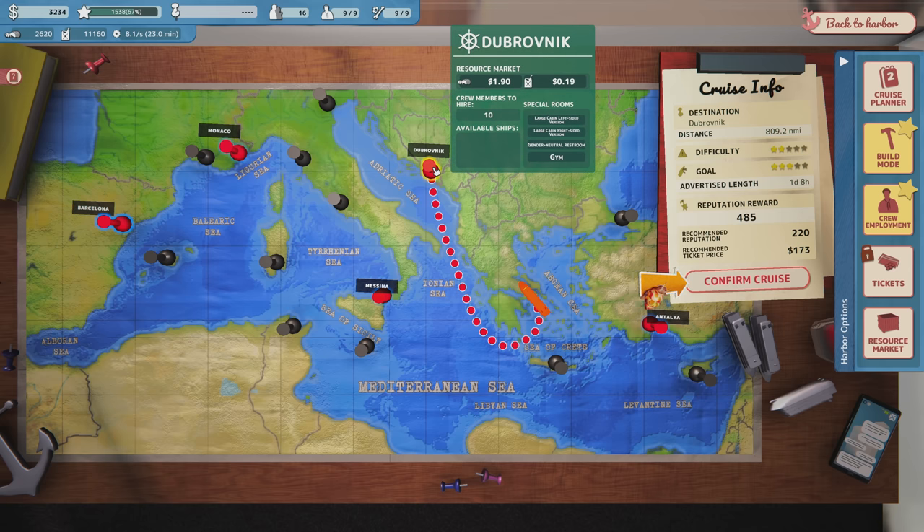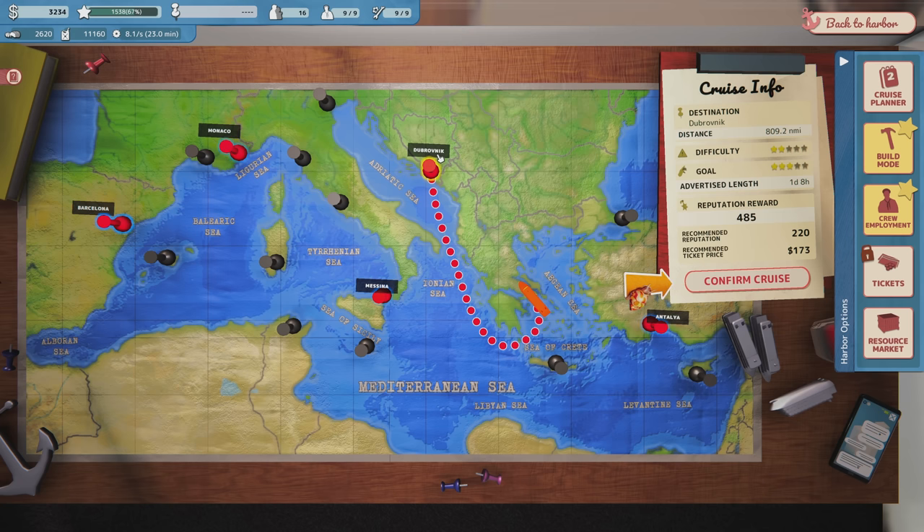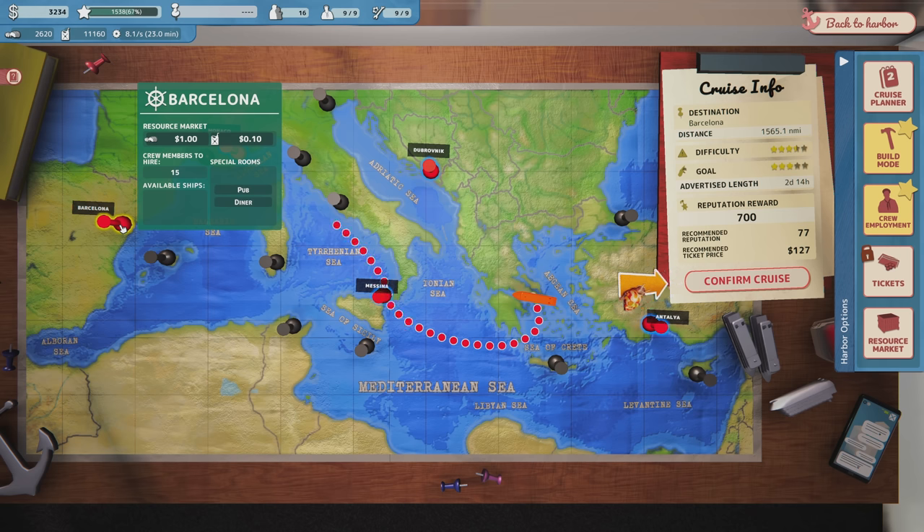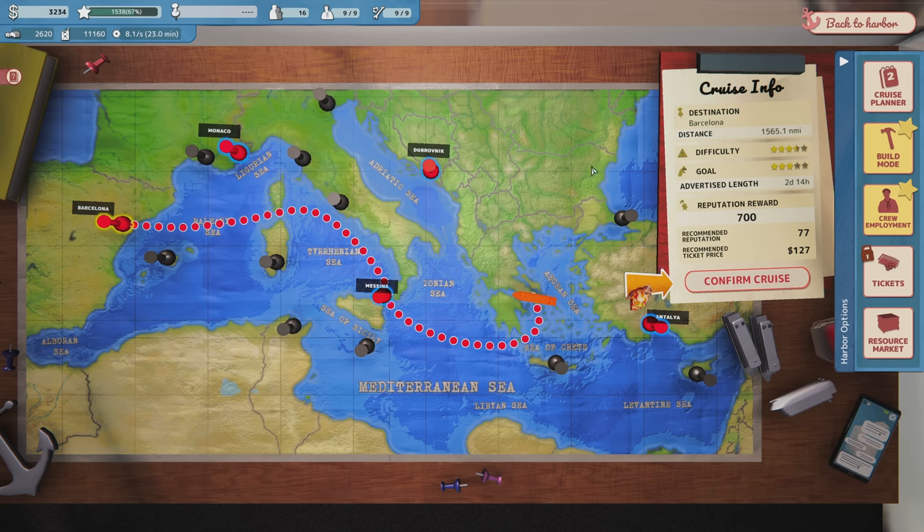This cruise needs special rooms — large cabin left-sided, large right cab — that we do not currently have. So we can't do that one. Looking at Barcelona: I have a pub and a diner, so people are generally happy with that. But it's a very long cruise — 1,565 nautical miles. This is the one I wanted to do for this video, but I keep not making it because of this fuel bug. So we'll just buy a ton of fuel and see if we can make it to Barcelona.